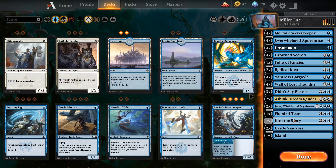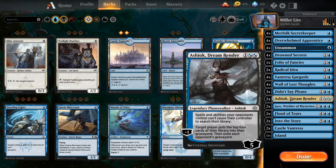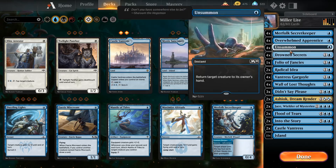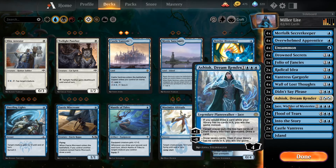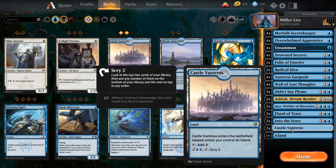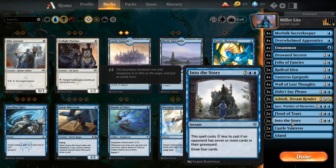Let's change some stuff up here. I'm going to add another Flood of Tears because a bunch of creatures is not good for us — really was wishing for that board wipe. Should I cut Ashiok too? No, I'll keep her in there for now. She's useful against Golgari and other stuff like that.